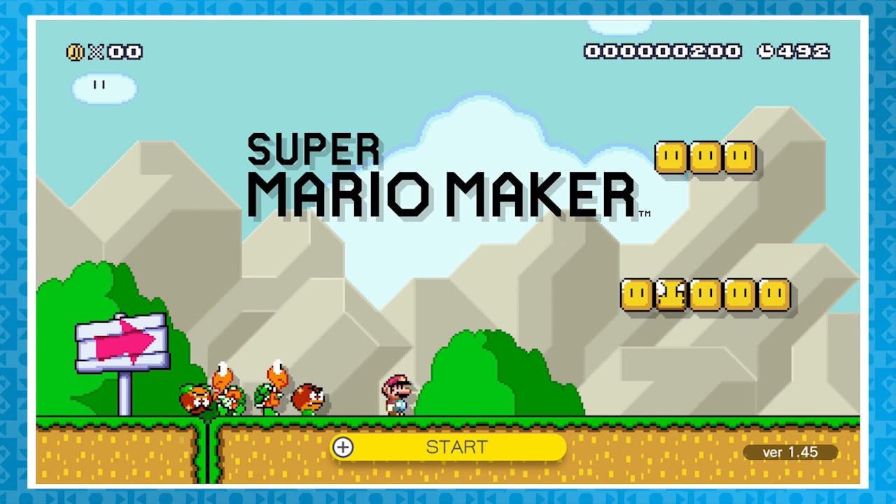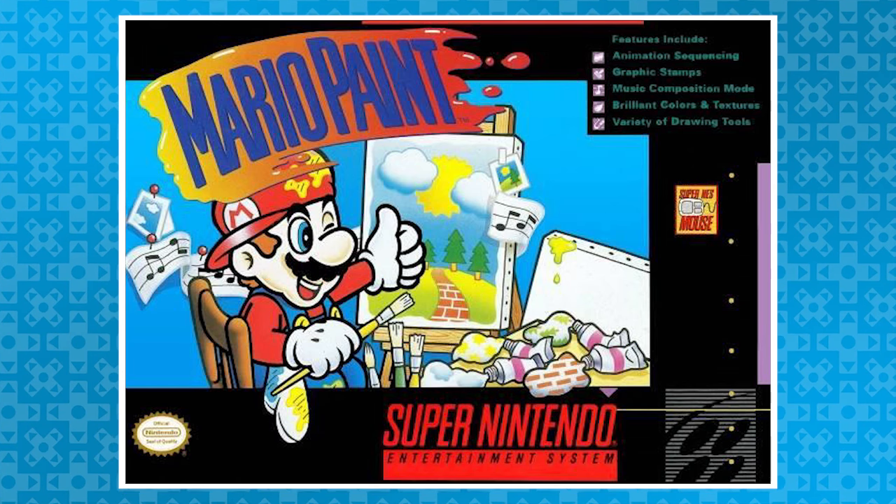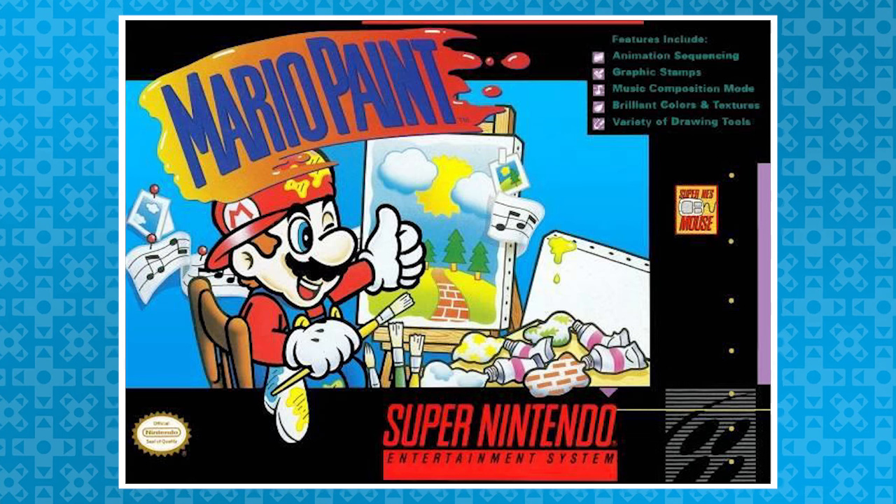And the last thing here, if you drag the stylus across the screen, it'll produce a bunch of magic dust. Isn't that pretty? If you've ever played the SNES game Mario Paint, this part will be quite familiar.